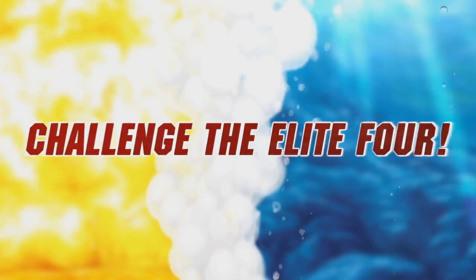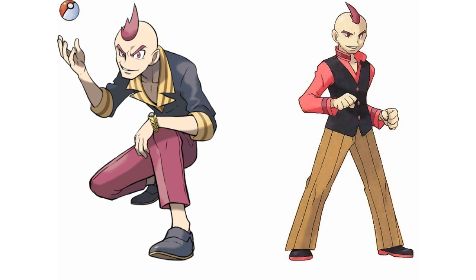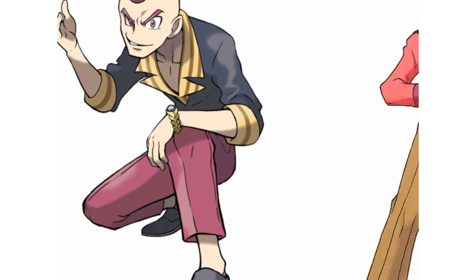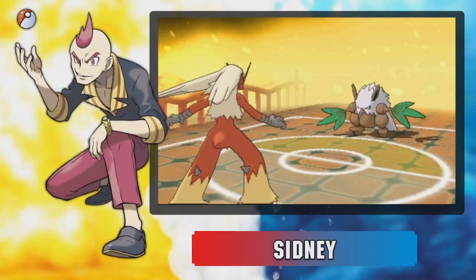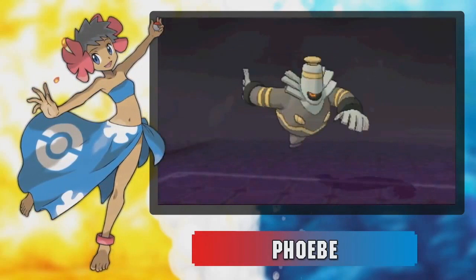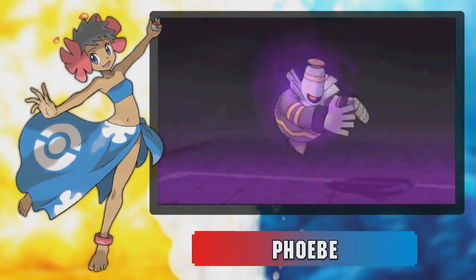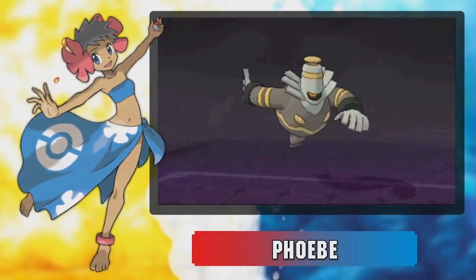Along with the Gym Leaders, we got our first look at two Elite Four members. Sidney has completely changed his outfit, ditching the vest and brown pants for a suit jacket and purple pants. He now wears some kind of wristwatch — and considering Mega Evolutions are in the game, could one of his Pokémon have one? The most obvious choice would be his Absol, but screenshots highlighted his Shiftry — could that be getting a Mega Evolution too? Phoebe has seen almost no change to her design. We wonder if the accessory on her foot has been given a use if Sidney has a Mega Evolution. Her team includes a Dusclops — which didn't appear until Gen 4 — possibly suggesting a rematch, and a Sableye which now has a Mega Evolution.